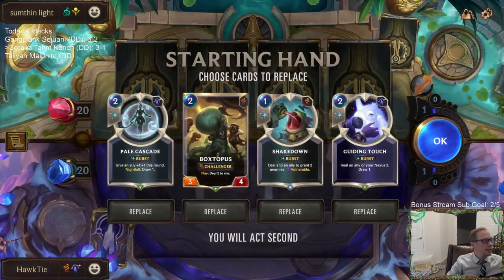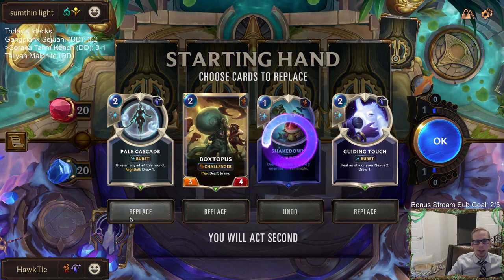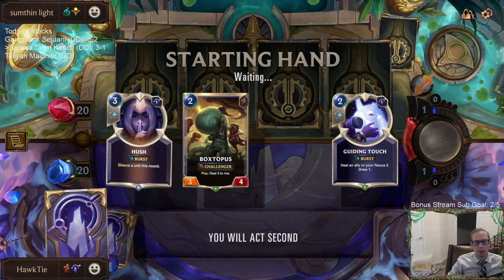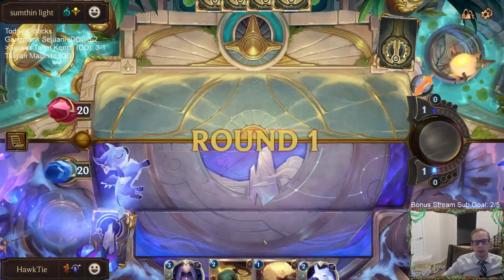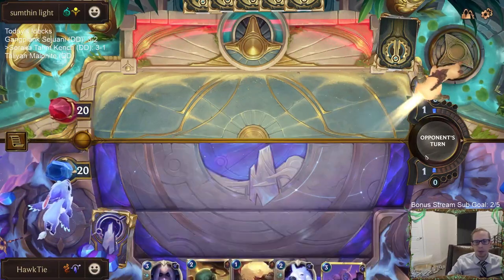We got Zilean Nasus — second time playing against Zilean Nasus. We're going to mulligan hard. Pale Cascade and Guiding Touch both draw cards so it's hard to mulligan those, but I don't know if they're really that necessary. We want our champions and Star Spring. Maybe I should even be mulliganing Boxtopus for this matchup, because our champions and Star Spring are really all we want and need. Hey there's a champion — maybe we should mulligan the Boxtopus as well.